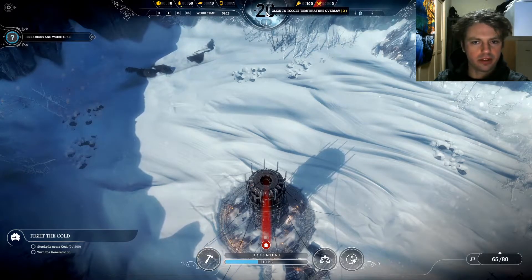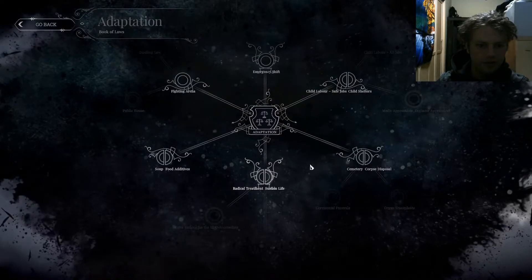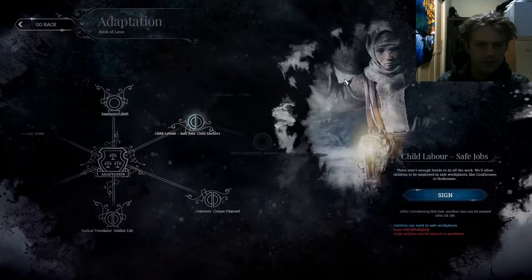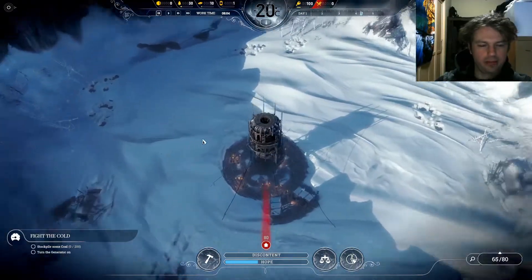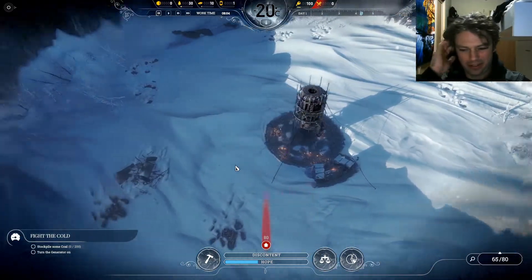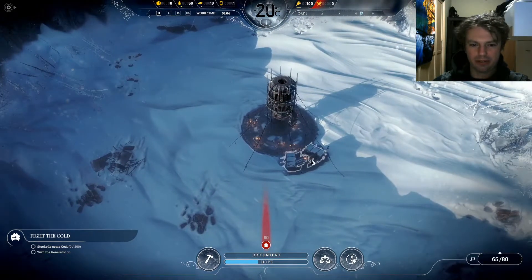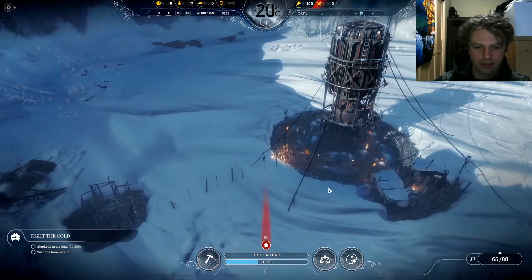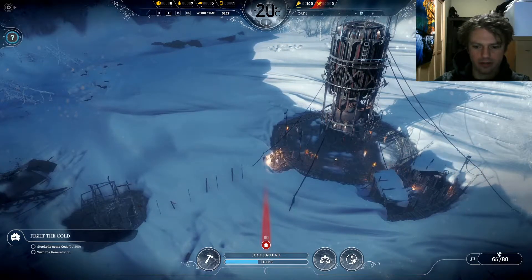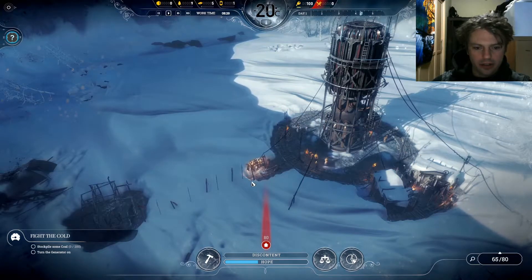Looks like there's a tech tree here and a book of laws. I can research child labor — pretty amusing. Within my first five minutes of gameplay I ruined my chance of survival because I used all my wood, so I had to start over. All I did last time was try to build some tents because I figured these 80 people could use somewhere to live.